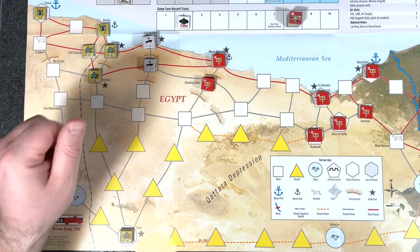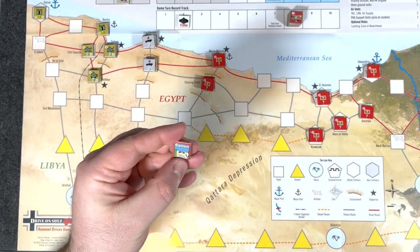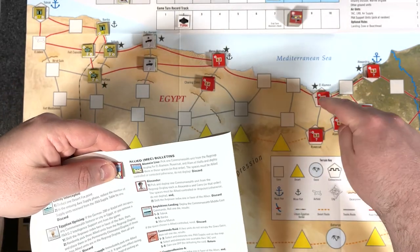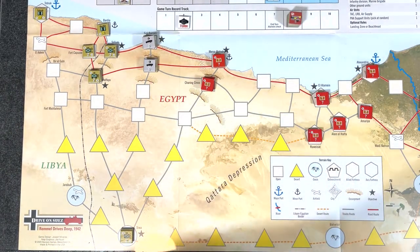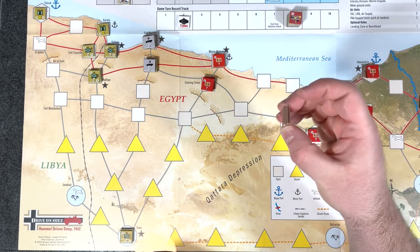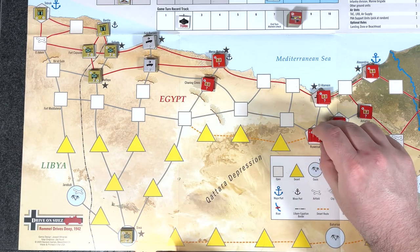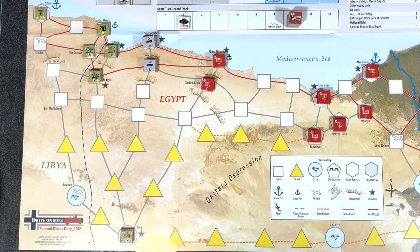Let's go to the allies phase — bulletin. They draw one. Alameen line! Uh-oh. Alameen line: pick one commonwealth unit from the regroup display for each of these locations and deploy them. So basically they're reinforcing — they know we're coming. You can only have four in Alameen — yep, four in Alameen. An additional to Alamal Hafa and an additional to Ruasat. So three there, two there, four in Alameen. Alameen cannot be reinforced anymore under current stacking limits. That was the allied bulletin subphase.